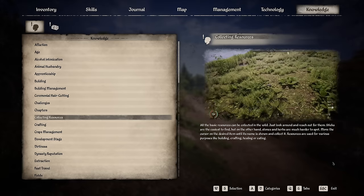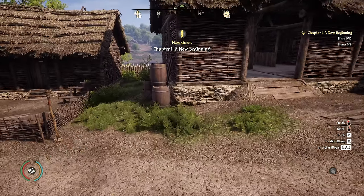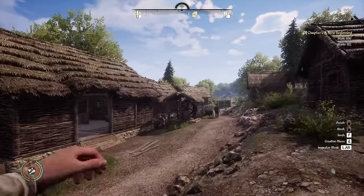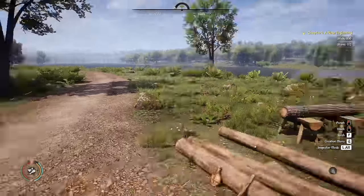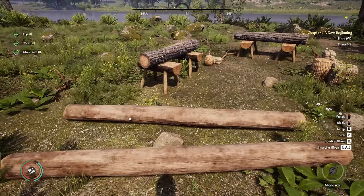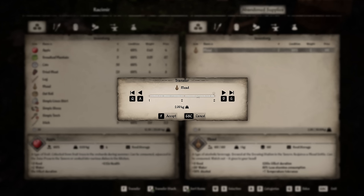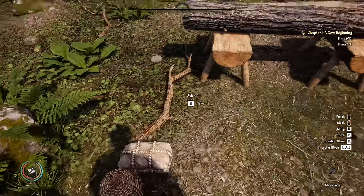Tab goes to knowledge, escape to close. We need to collect 10 sticks and 2 stones. I've been wandering around looking for some flat land to build on and stumbled across what appears to be a logging encampment. There's mead and logs — abandoned supplies! It's booze, so yes, we shall accept.